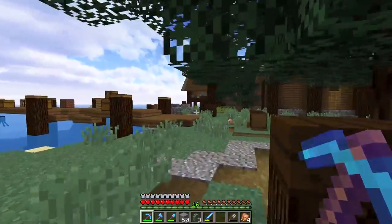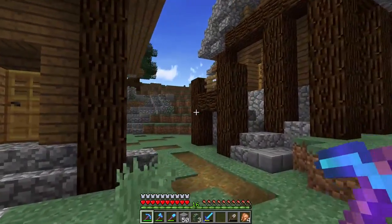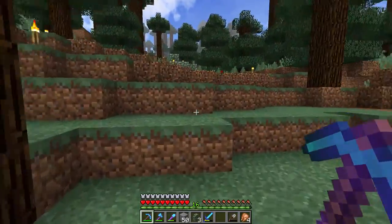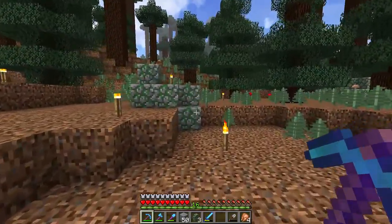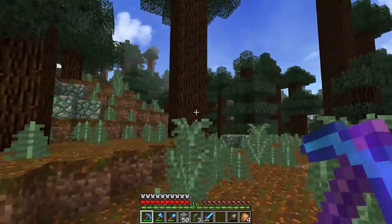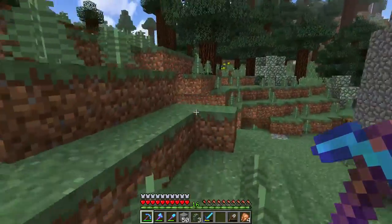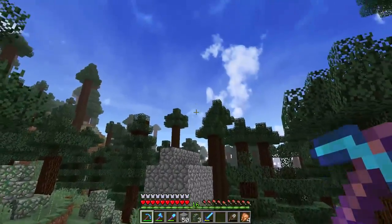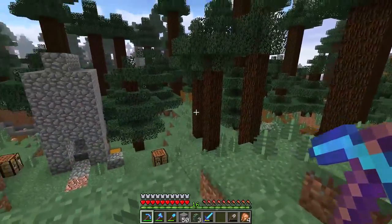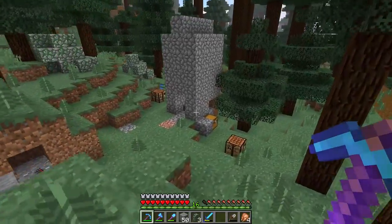I've gone back here where the spawner is. I've put a little thing up to the well as well, looking pretty good. Going up here to the spawner - I always seem to miss it, but not anymore because of course we've got a giant thing coming out of the ground here. I'm actually going to be covering this in with either a large tree or a bit of a mountain, so ignore how ugly this is - it's only temporary.